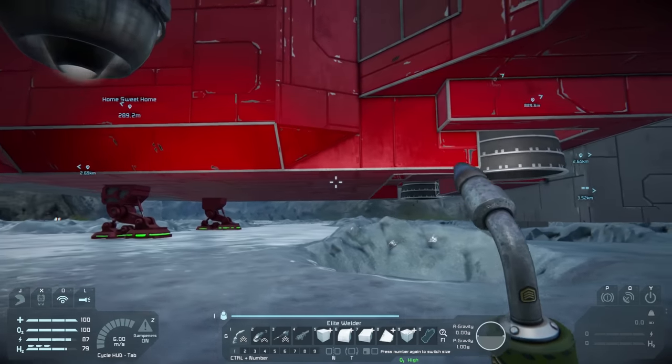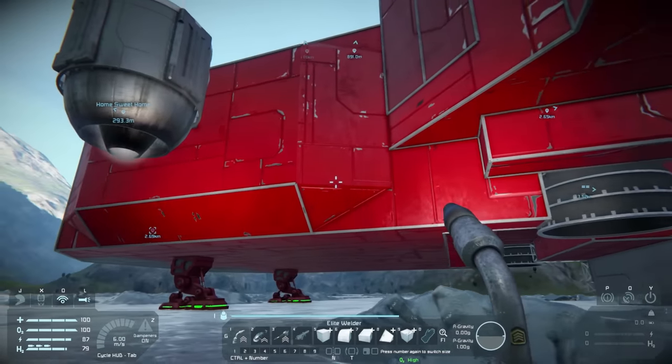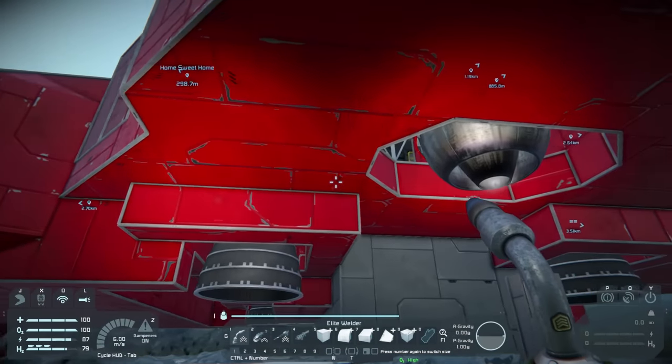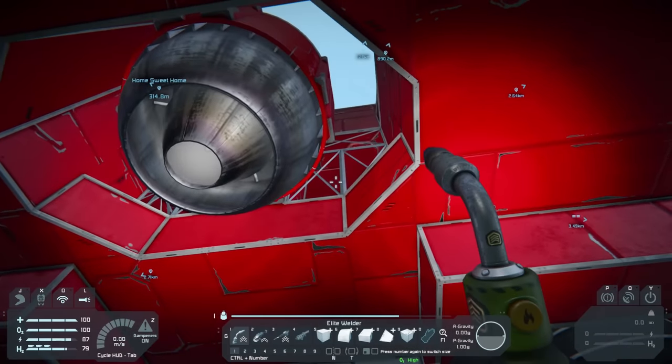What is up guys? My name is Andrew and welcome back to Space Engineers episode number 22. This ship looks much bigger when you're actually under it and looking up. Jesus. I thought it was way smaller than this, but no, this looks huge. It actually looks kind of cool looking from up here.